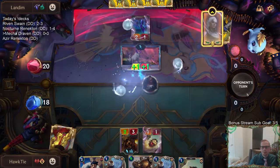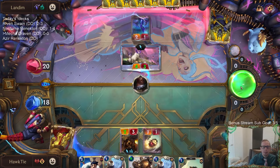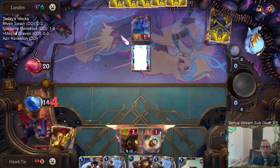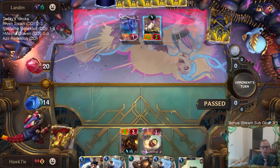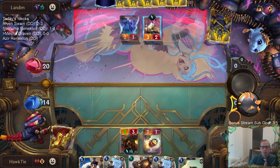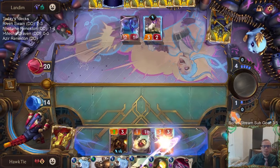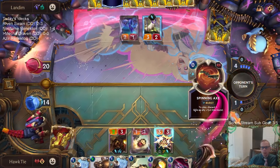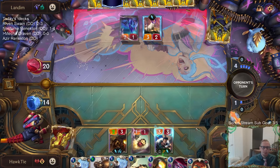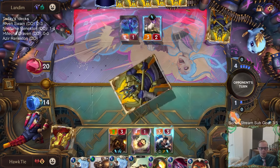I think it's worth using that Calling Strike here because the gems from the Mountain Goat are really useful — I didn't want to let them get them for free. They did have the Pill Cascade unfortunately, but they didn't just get a free gem. And obviously our bot is just too valuable to try to trade.